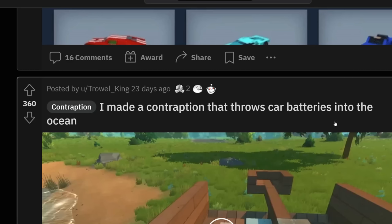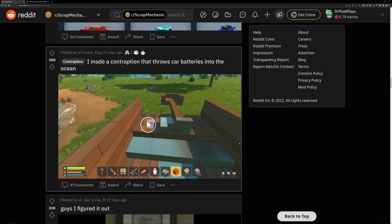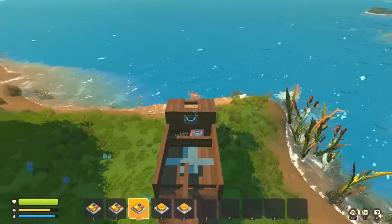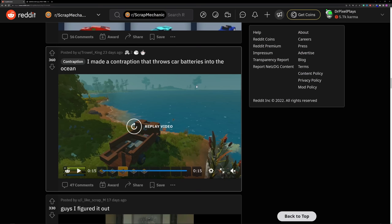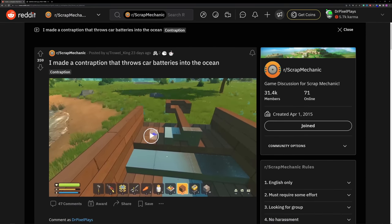I made a contraption that throws car batteries into the ocean. Now imagine this would be the raft mechanic ocean, because you're not going to get a lot of batteries there. And this is probably the solution to our problem — basically it's just a catapult. He drops a battery and then uses gas engines to... why? Why is this upvoted so much? Science isn't about why — it's about why not.